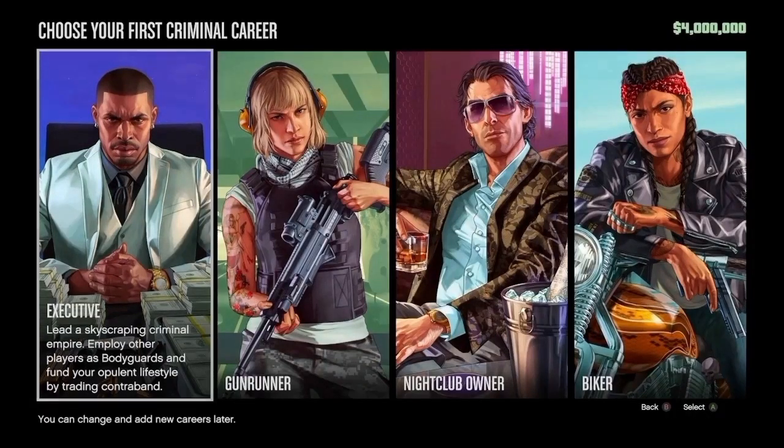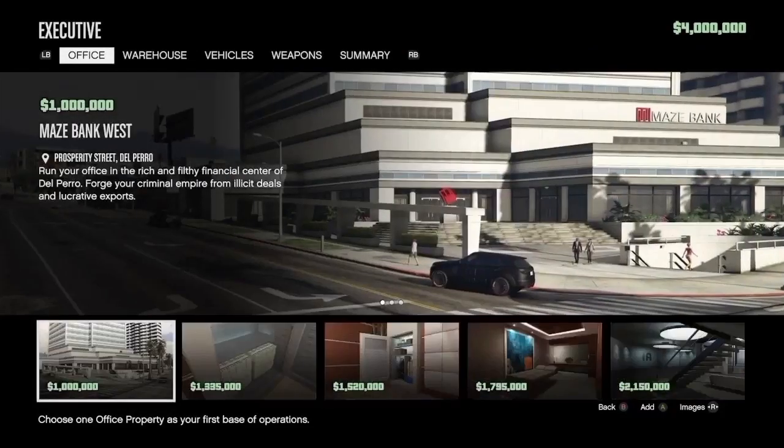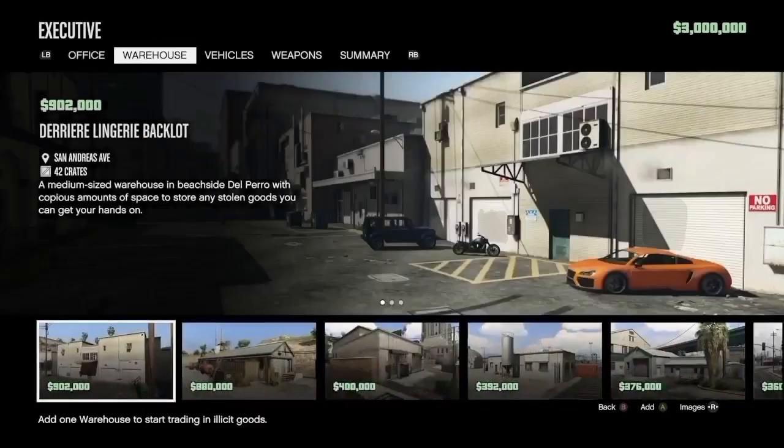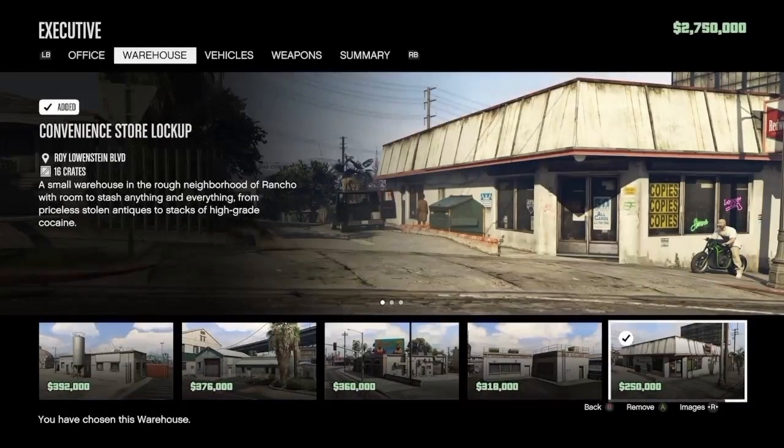Then you're going to go to this screen and you want to select Executive. Then you want to scroll over and purchase the $1 million office first. Next, you want to scroll all the way over to the right and get the cheapest warehouse.